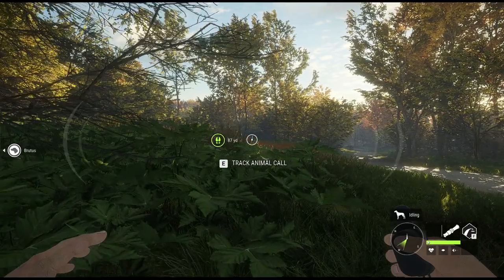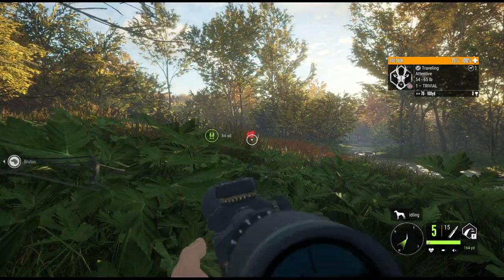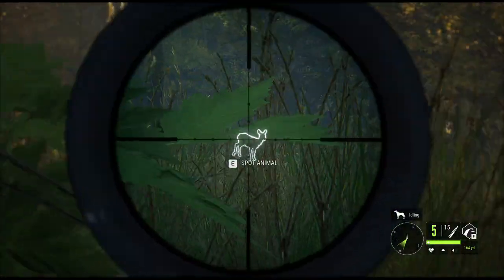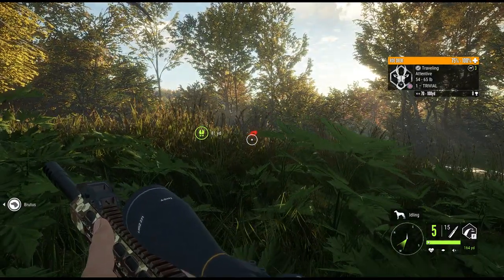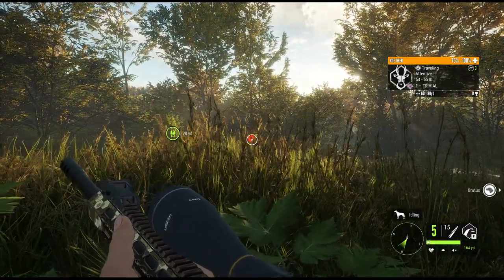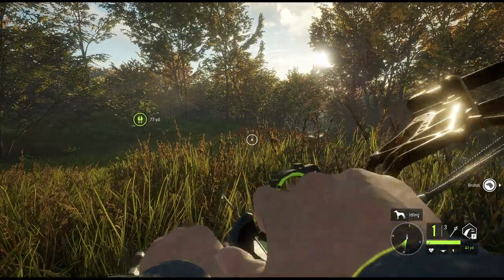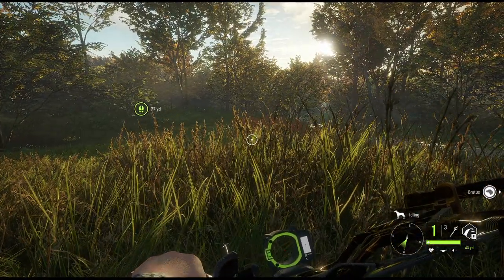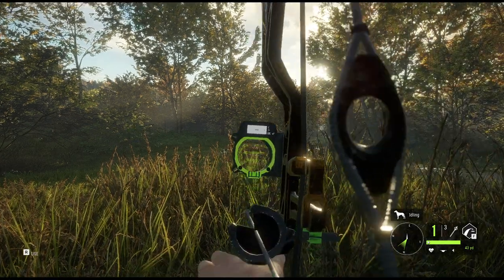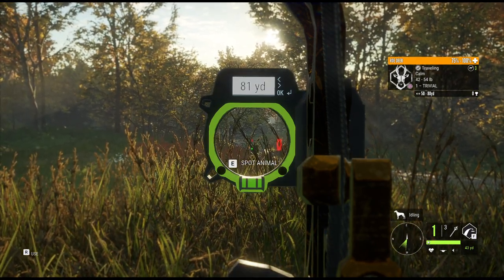We got a roe deer over this way. Kind of want to shoot it with a bow if I can get it to come over this way. So it's attentive right now. I mean, I can hit it from here with the bow. I'm not sure about the terrain though. Can I spot it with the bow? Does that count as looking down the scope? Oh, it does. Okay, cool. So we'll do that.